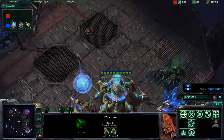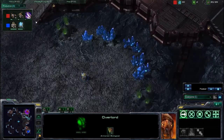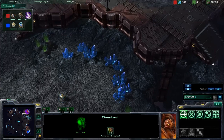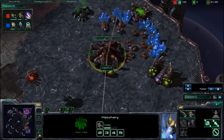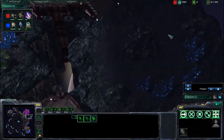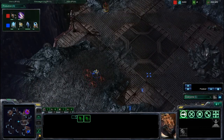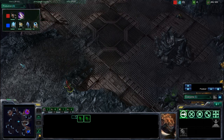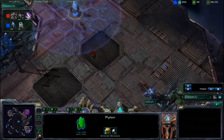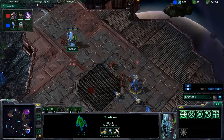Liquid TLO decides to use his drone to attack the nexus, actually taking down 10 HP, but the shield pops right back up. The overlord is slowly hovering over the Protoss base to scout. Kiwikake is trying to stop TLO from expanding. A couple of zerglings move out across the map — very early pressure from TLO. The stalker is done and will probably ward off these zerglings, especially with Kiwikake's nice micro, and zergling speed is almost done.